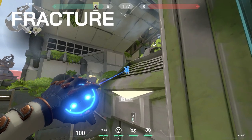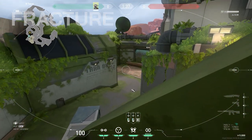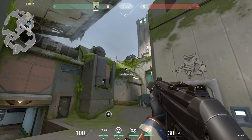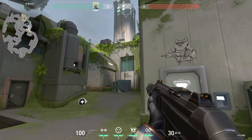On Fracture B site, you can use the same vent that was previously glitched to place a camera and conceal it slightly from the enemies. This will look over the entrance to the site and locate any players trying to push around the corner. As it's tucked away, you should be able to tag one of them before they see it, giving pretty much a free kill to one of your teammates.